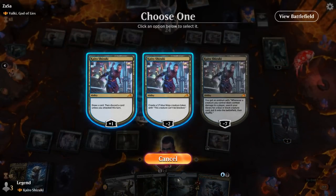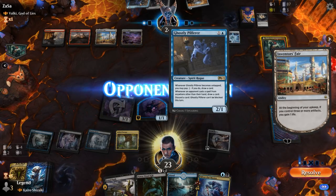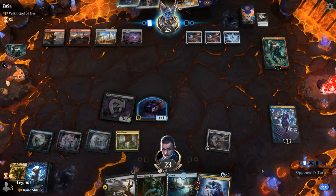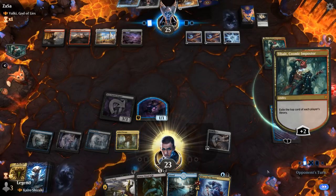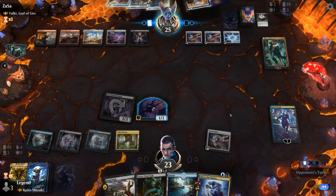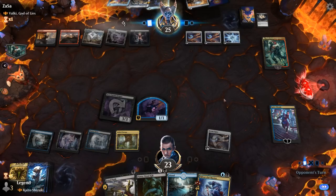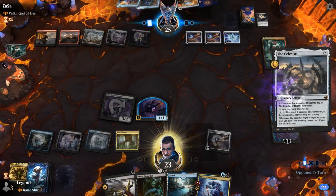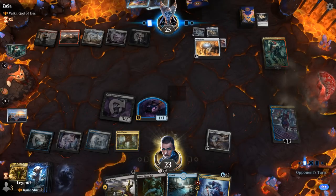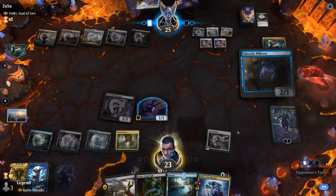I'm probably going to make a ninja token to keep up the pressure. Fatal Push can deal with Ghostly Pilferer, and then we can replay Master to maybe pump our team. Opponent finds Negate — yeah they can counter our removal, although I guess we have two of them. Opponent's got a lot of mana; Inventor's Fair could be sacrificed soon, and that extra mana also makes it easier to replay Tybalt a second time. Still pretty far behind.